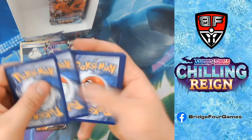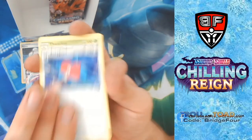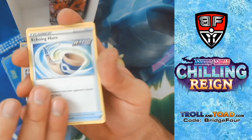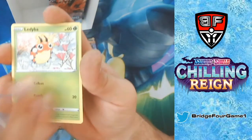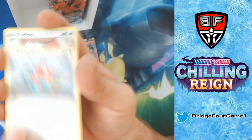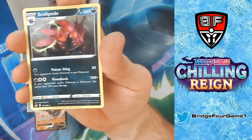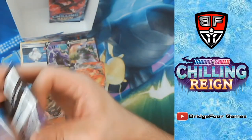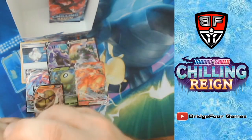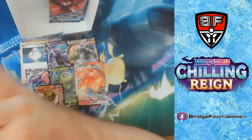Water Energy, P2, Wacky, Echoing Horn, Inkay, Rockruff, Gastly, Ladybuff, Porygon, Reverse Holo Furfrou, and a Scolipede. Come on — one more good card out of the last four packs would be fantastic.